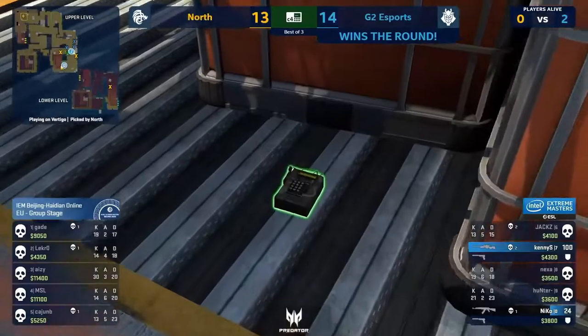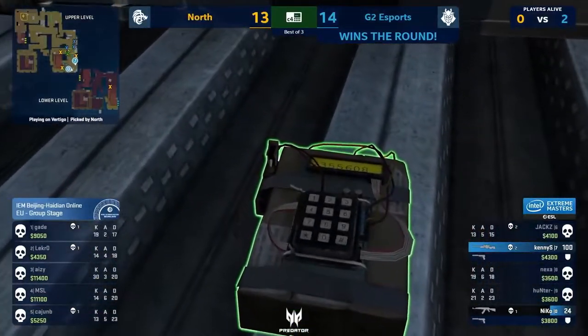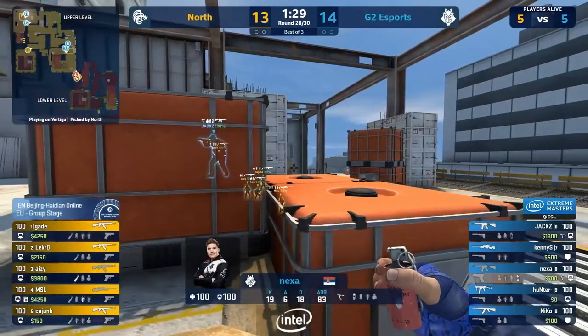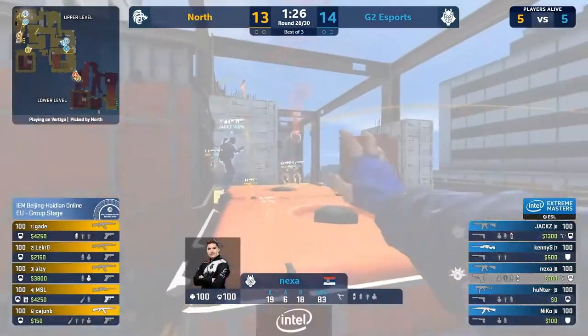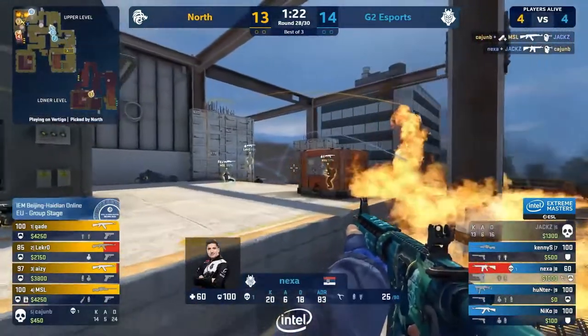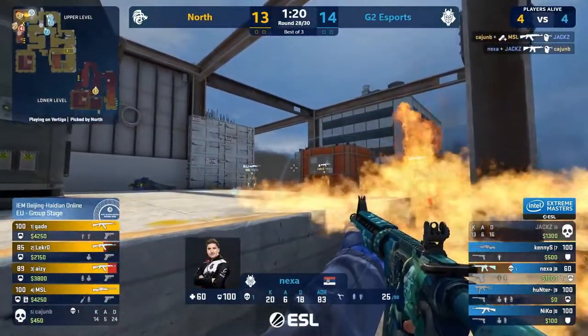It's down to a two-on-one. North probably going to give it another go. Nexa has come to rotate in to drop utility as soon as they start to pop theirs. It's open — oh no, Nexa, you're so exposed. He does get his incendiary down, but he's swinging all the same. Needs more — a lot more. AZ swinging the flames, disguising him a little.